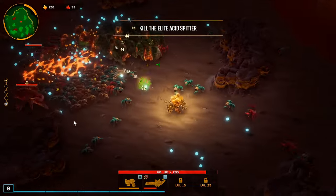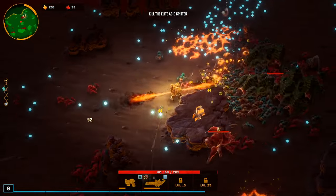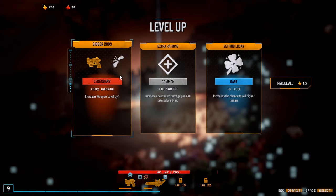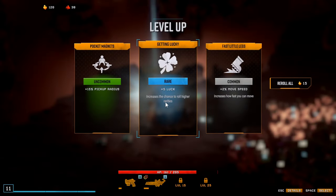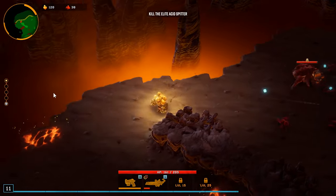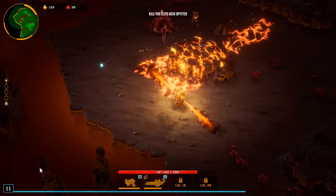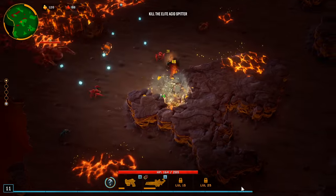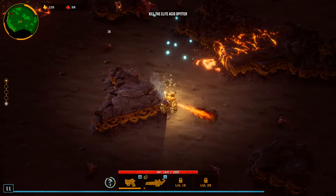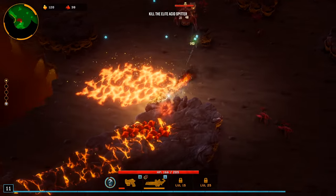We're already out of the acid spitter, which is actually kind of crazy. Oh, there's a magnet back there — yeah, I'll take you. I'm not really going for damage this round. Damage would be nice and winning would be nice, but I'm mainly going for that 150 nitra so we can get that objective complete. And trying to overclock the flamethrower would also be nice.